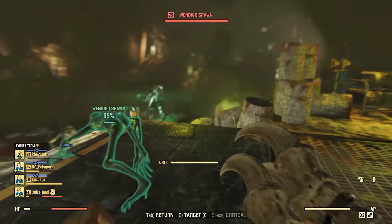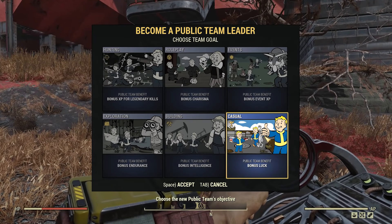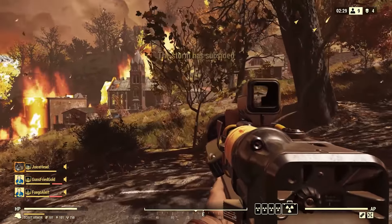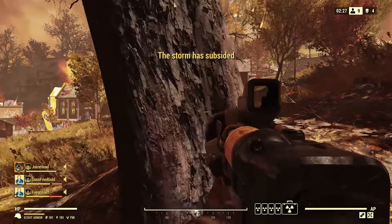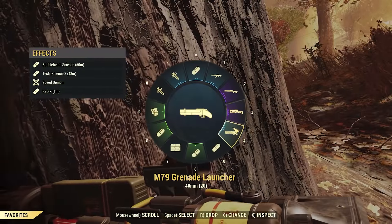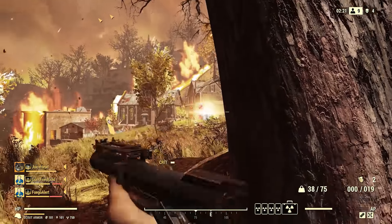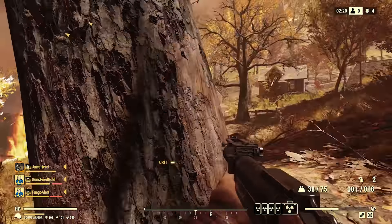The three major ones are the legendary perk system, the Wendigo Colossus event known as A Colossal Problem, and finally the public teams mechanic. So in this video I'm going to go over all of those, but be warned, this is on the public test server — it is not the final version. It seems like it'll probably go live on the regular public servers at the end of June, or at least towards the latter half of June.